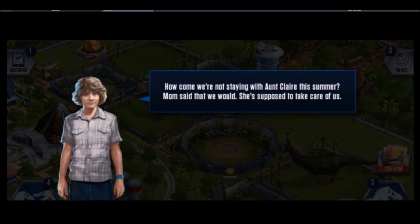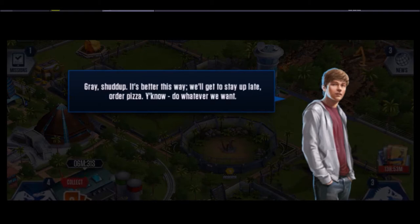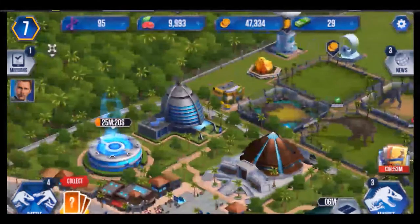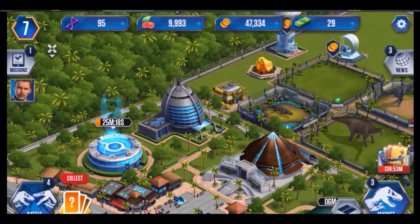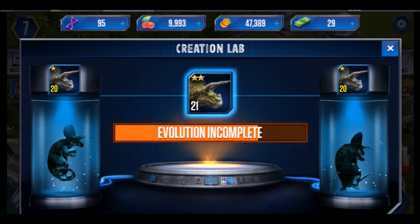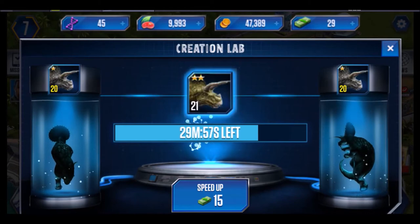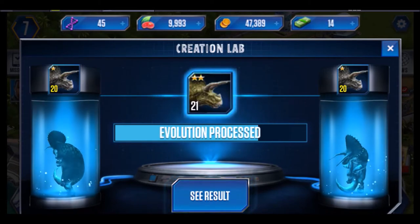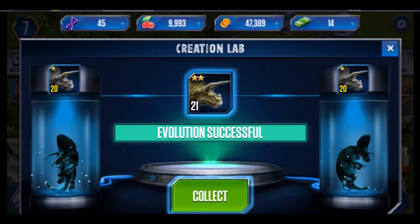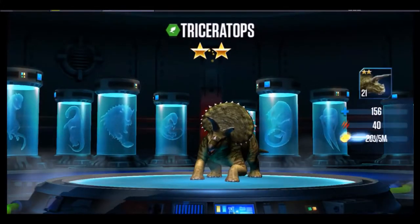In-game dialogue: 'How come we're not staying with Aunt Claire this summer?' 'Shut up, it's better this way — you'll get to stay up late, order pizza.' Okay, let evolution process. There we go — they're gonna charge you 50 DNA to complete it and you gotta wait another half hour. That's a real pain.